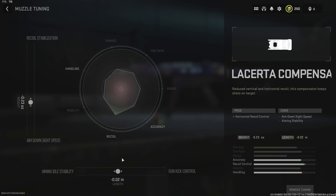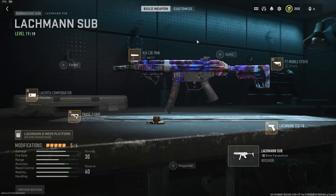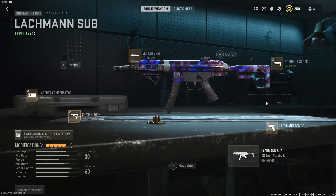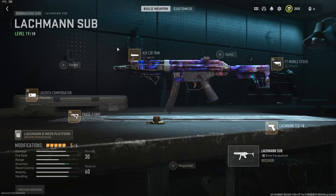Here's the tune for the compensator. Here is the tune for the Phase 3 Grip, which is the under barrel. Here is the FT Mobile Stock tune — this is for increased ADS and aiming stability, really helps with sustained shots. And this is the Lockman TCG-10 Grip tune. As always, all the tunes will be in the description down below.